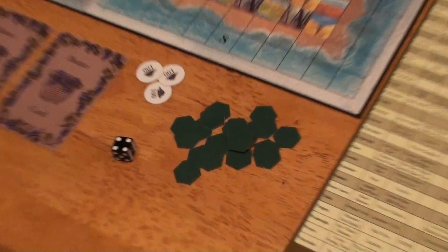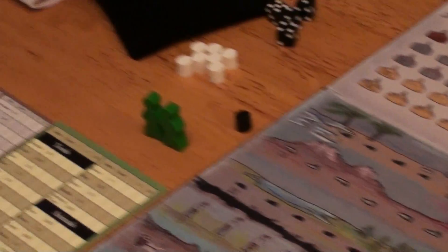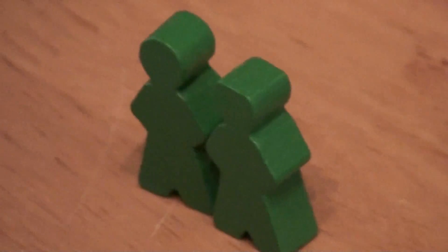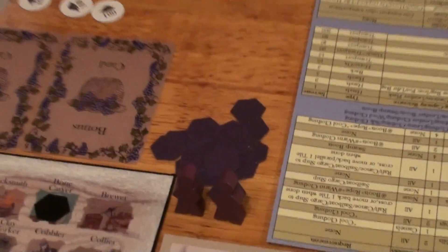The next step is for each player to choose a color and take the associated colored hex tiles and player tokens. This player chooses green, the other is choosing purple.